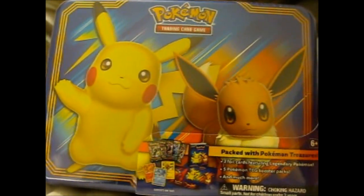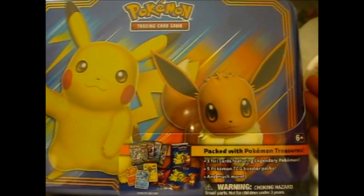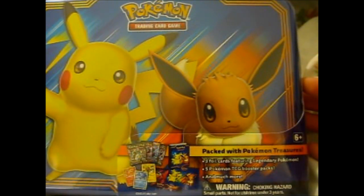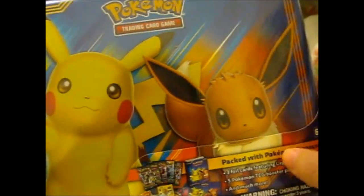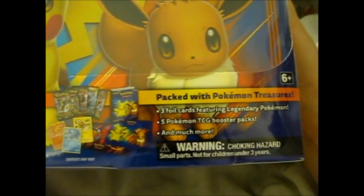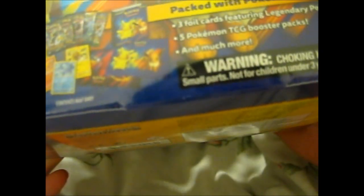We're here and I'm finally opening this lovely 2018 Fall Collector's Treasure Chest. It's basically a lunch box. It's got Pikachu on it, Amy on the side, and on the back it's got the three legendary birds. It's packed with Pokémon treasures: three foil cards featuring the legendary Pokémon, five booster packs, and more.